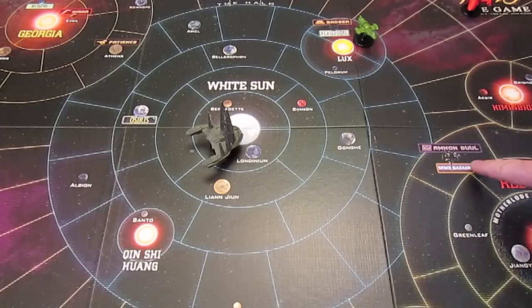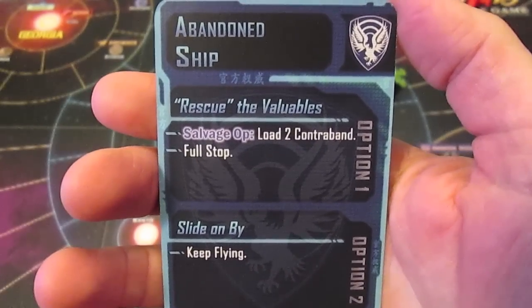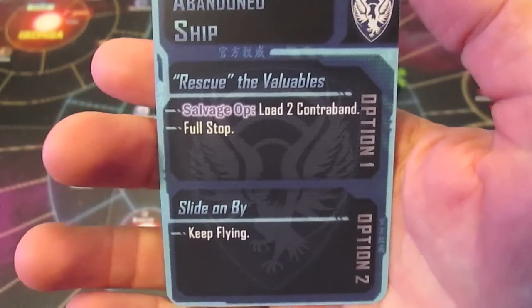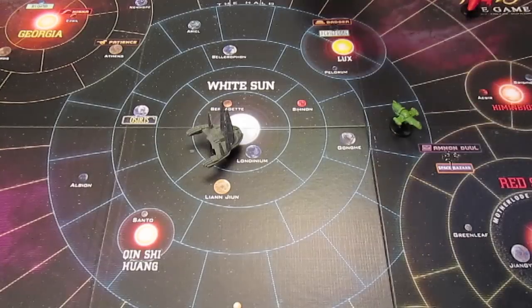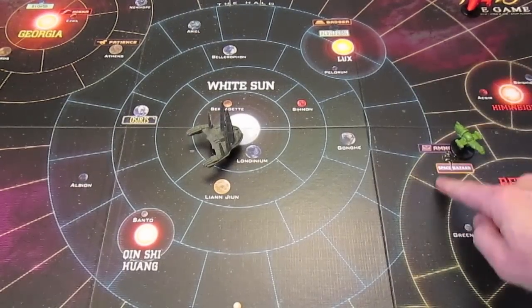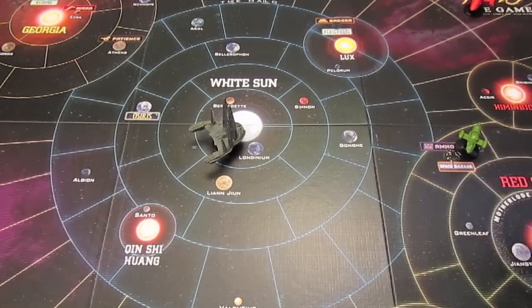We fly through Alliance space and get an opportunity card - an abandoned ship. It says rescue the valuables: we can do a salvage op, load contraband and come to a full stop, or keep flying. Since we're doing a full burn we just keep flying. We go through Alliance space one more time and get a keep flying card - nothing happens. Into border space we draw another keep flying. We've made it to Amon Duo's location: the Space Bazaar. That was our fly action.